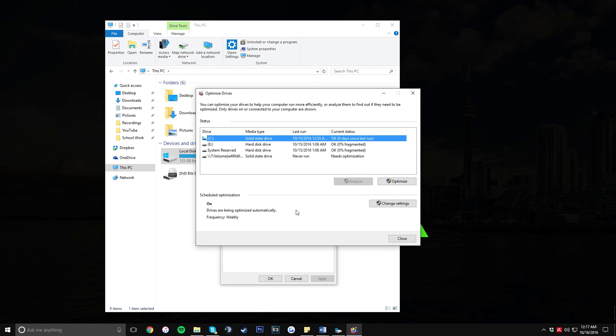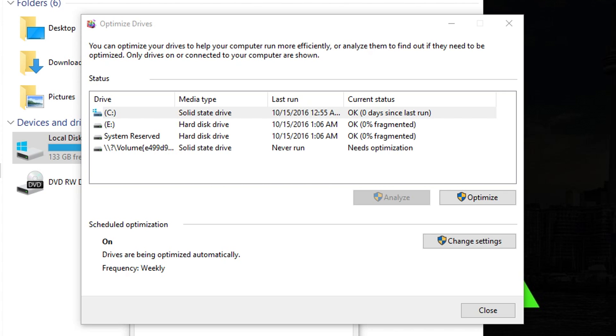Once you're done with that, click on the Optimize button right under the Check button. This will let you optimize your hard drive — optimizing is basically just defragging it, and it will make your hard drive run much faster. Windows has been trying to optimize your hard drive automatically whenever it can.